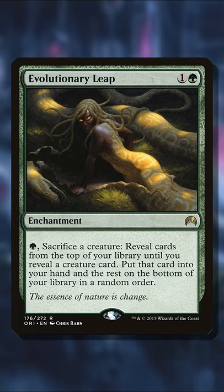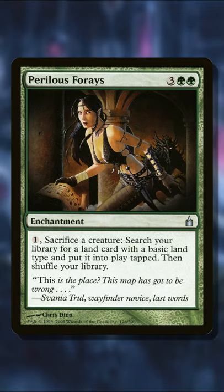Evolutionary Leap is a way that you get to sacrifice a creature on the field in order to get one guaranteed to your hand, and Perilous Forays can help you get more land drops if that's what your deck needs.